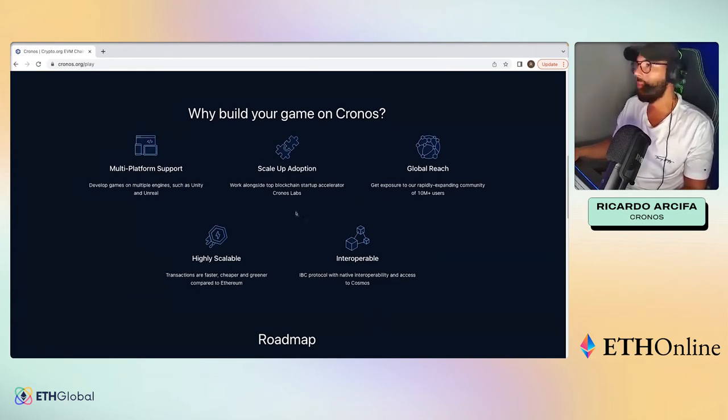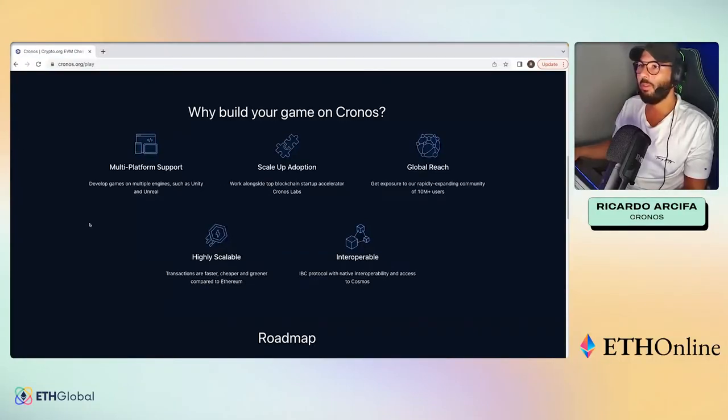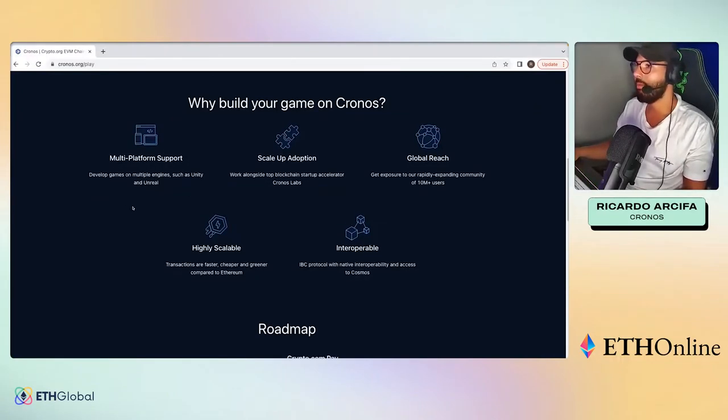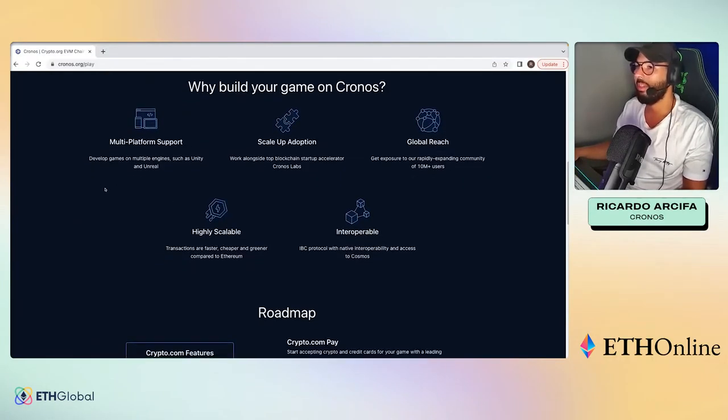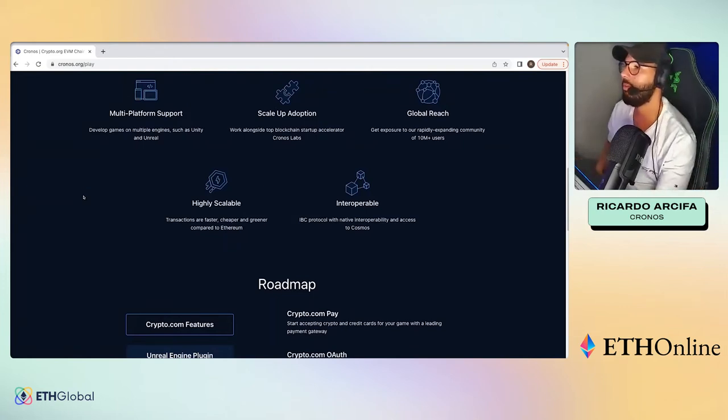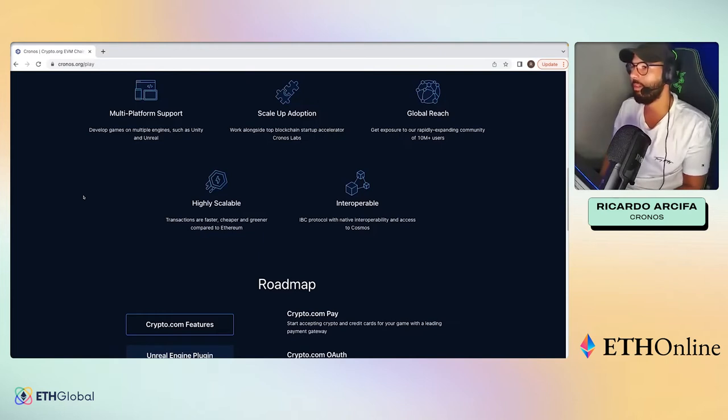A couple of reasons we recommend building on Chronos: there is multi-platform support, meaning you can build on Unity, Unreal, and more engines to come. There's a huge opportunity with our expanding global community. We focus on scalability, and we aim to always provide the best interoperability possible since our protocol is IBC-based, giving access to the broader Cosmos ecosystem.